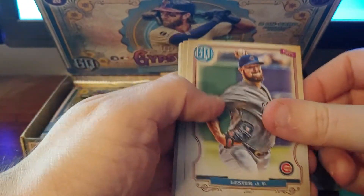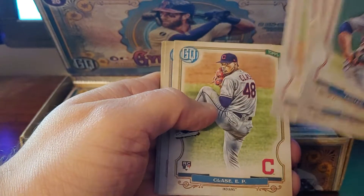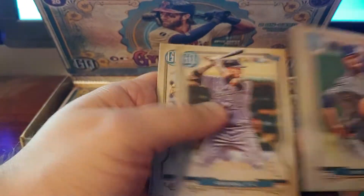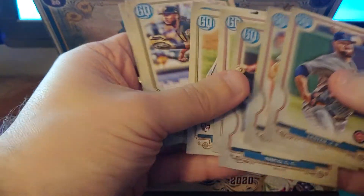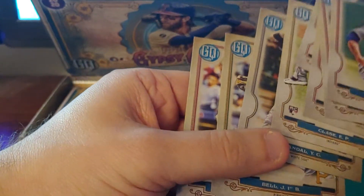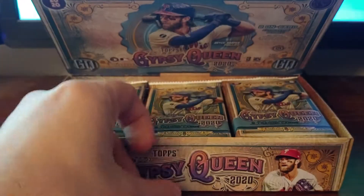We'll try to hit the short prints. It could be mostly base. Pack one — Rendon, Klaus, Emmanuel Klaus, Josh Bell, and Adam Halsey. I'll try to call out the short prints as I see them. I'll watch for Gypsy Queen variants, name variants, and there might be some image variants that I'm going to miss — we'll try to pick those up on the back end.